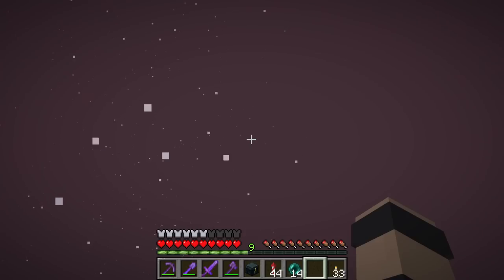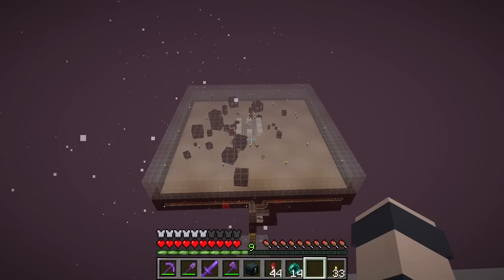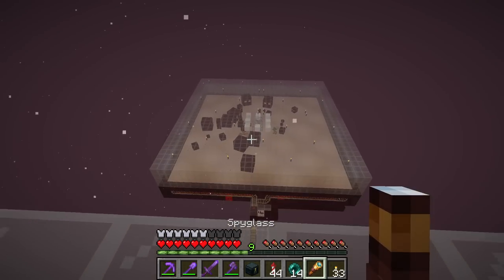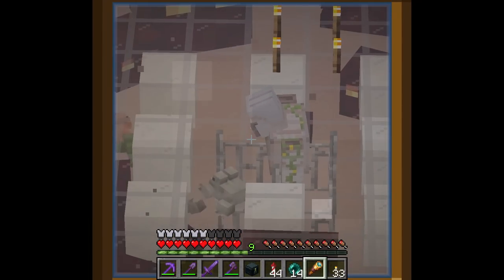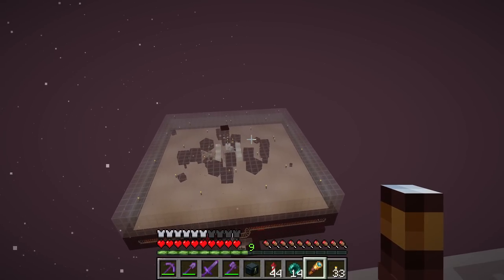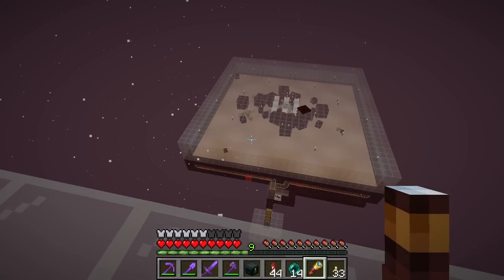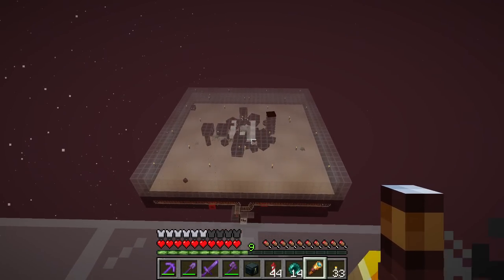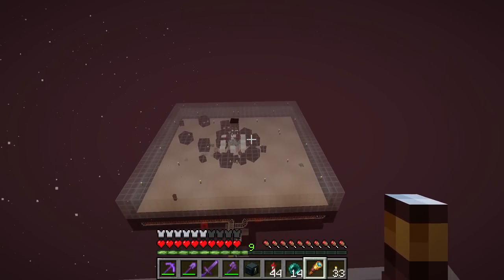I thought we would start off today with a quick follow-up on the frog light farm we started last episode. It's all done now and working really well. Even though it's not a super efficient design, I'm still gonna get way more than I'll ever use. We ended up doing it a little different than planned — we were gonna fill the whole thing up with powdered snow, but that would take at least 200 powdered snow, which would be very tedious to collect.